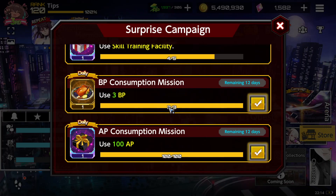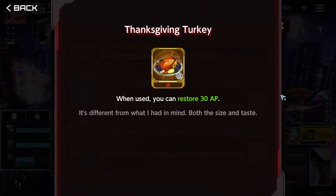Especially because we're gonna have the Christmas rerun of seasonal semi-limited supporters, let's call them. There's also a BP consumption mission — if you spend 3 BP you're gonna get this turkey, and the turkey gives you AP. It's kind of a whatever item, but useful.